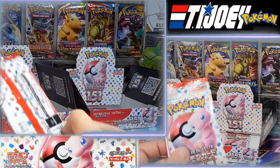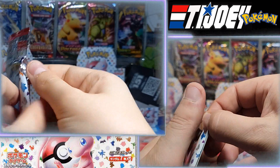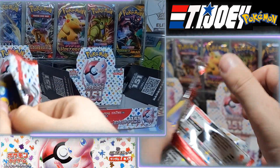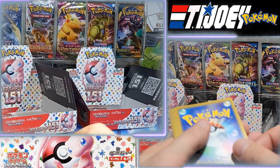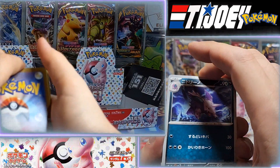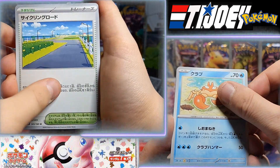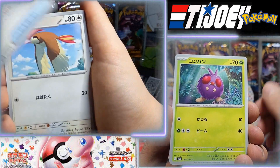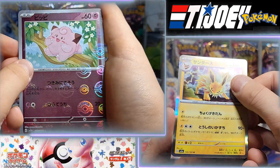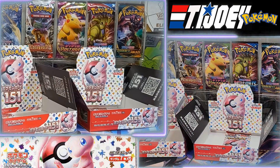I haven't pulled any Master Balls yet. We have two packs left — maybe I'm gonna get one. Rhydon, the Road card, Slowpoke, Fossil, Pidgeot, Clefairy non-Master Ball, the normal Holo. Alakazam EX. And finally the last pack.